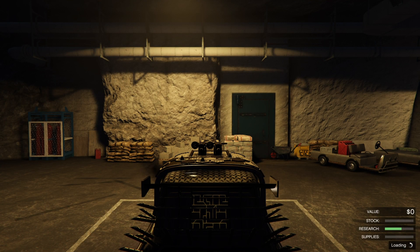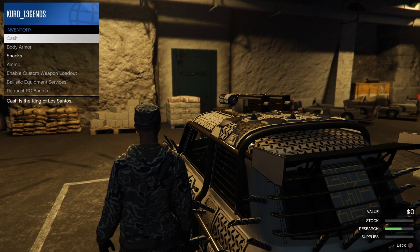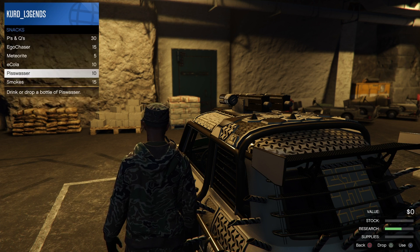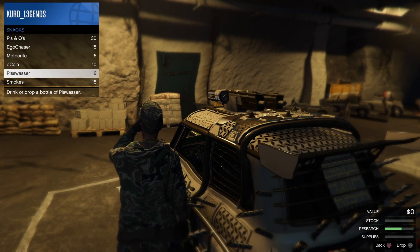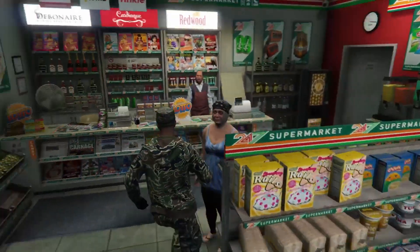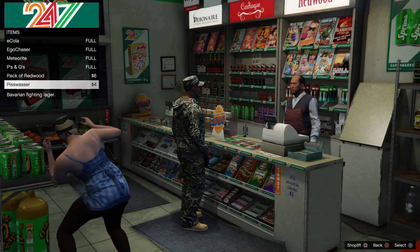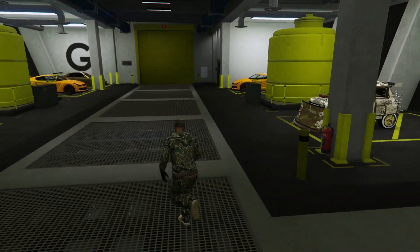Now just drive back out to keep repeating the glitch. The car you duped is at the Arena right now. To repeat: drink more beer until you die, spawn at the nearest hospital, call your Buzzard, make your way to a gas station and purchase more beer, then head back to the Arena.